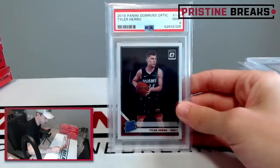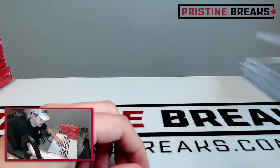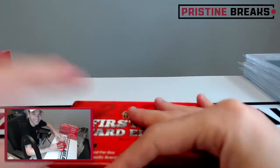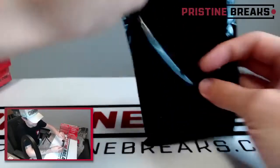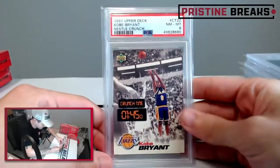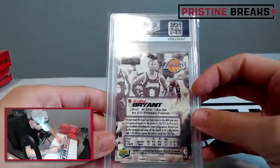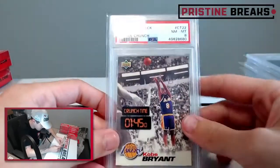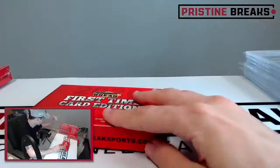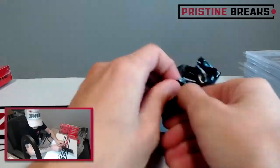Tyler Hero rated rookie, graded a nine — 2019 Panini Donruss Optic. He's pretty good, though he's no Ken Griffey Jr. — different sport obviously. Next card is a 1997 Upper Deck Kobe Bryant Nestle Crunch card, graded an eight. Kobe Bean Bryant — nice. That's one card I don't have. I don't even think I have a single Kobe card. It would be nice to have a Kobe rookie.